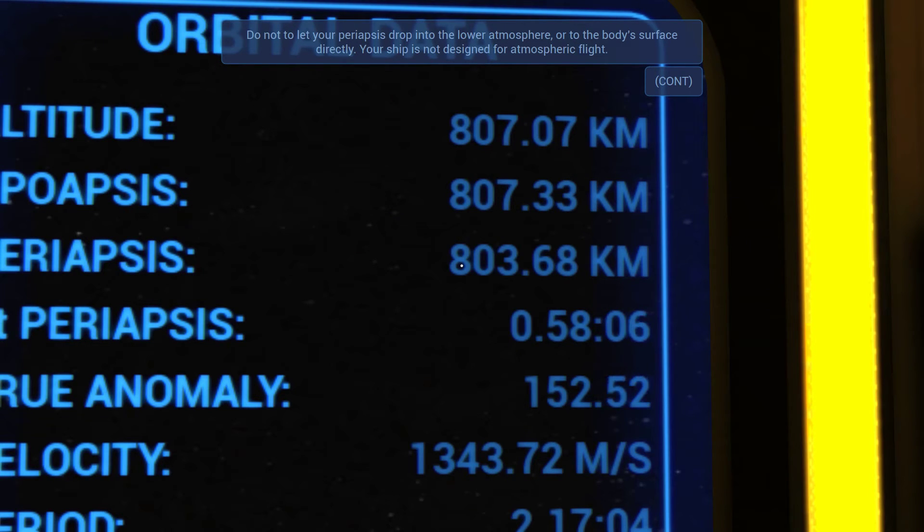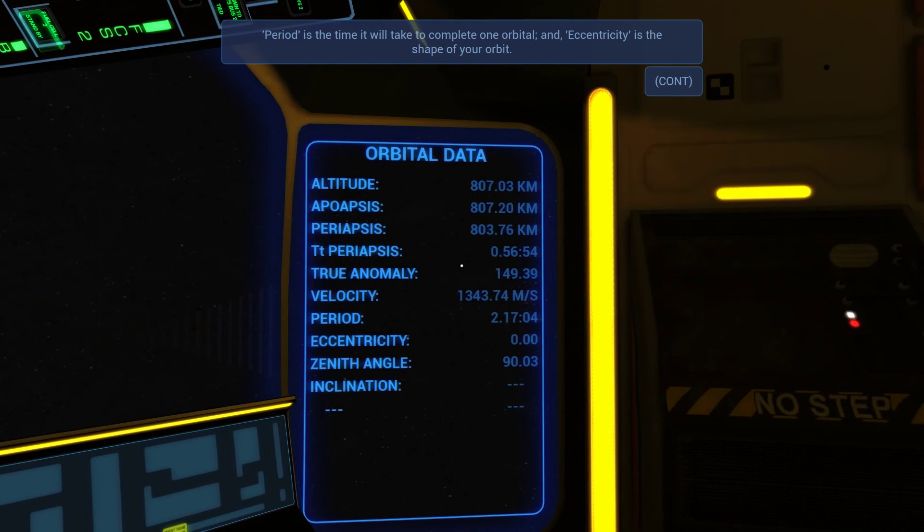This is a nice tutorial — a nice explanation of all this stuff. Do not let your periapsis drop into the lower atmosphere or to the body's surface directly — your ship is not designed for atmospheric flight. So if this ship hits atmosphere, it's gone. Velocity is your current rate of speed relative to the body you are orbiting, expressed in meters per second. Period is the time it will take to complete one orbital, and eccentricity is the shape of your orbit. Zero eccentricity represents a perfectly circular orbit; between zero and one it forms ellipticals; one is a parabolic escape orbit, and more than that is hyperbolic.